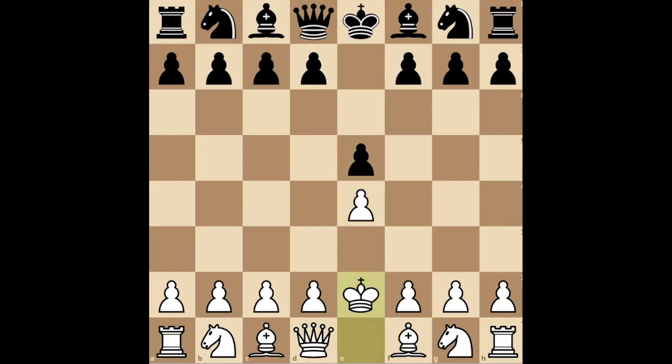The move she played was King E2. So well done to those who found it. And for those who didn't — why is this such a great move? Well, for starters, this mobilizes white's most valuable piece and aims to defend the E4 pawn so that the center is entirely under white's control.